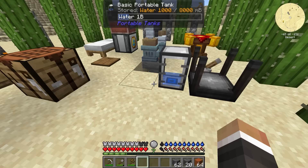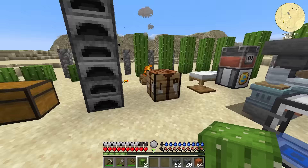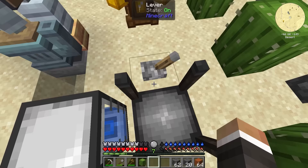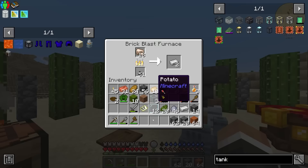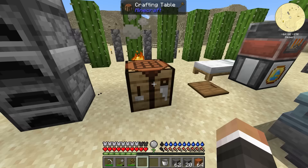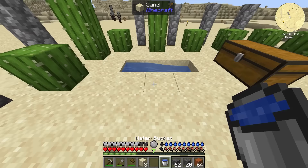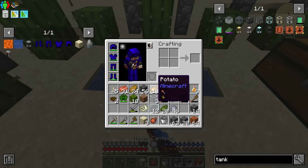Ideally we want two buckets of water to make an unlimited water source. Once we have that, I think we should be able to use our canteen as a way of carrying around more water. Let's see — yes, we can right-click the canteen on the water source to fill it. It looks like it holds maybe five uses, kind of like five water bottles. I'm taking a guess — it might be four or six.